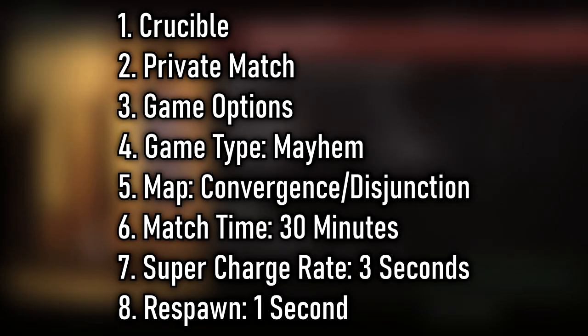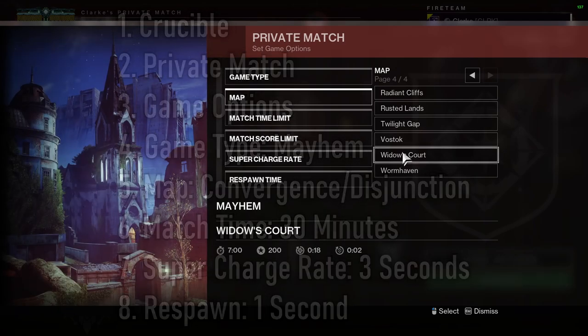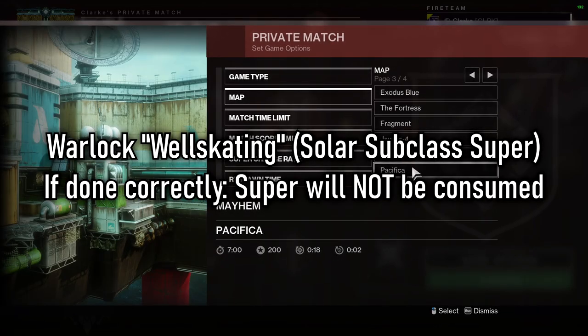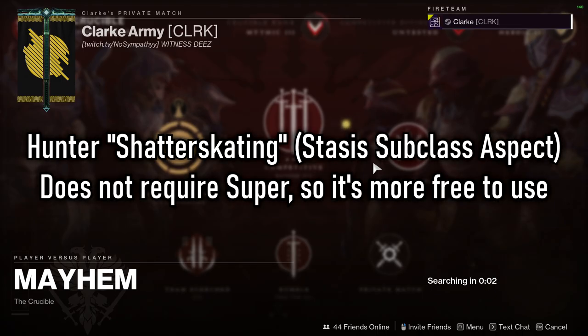Titan and warlock both need their super in order to perform this. Titan will consume their super, while warlock will not consume their super if you do it correctly. If you go into the Crucible, you can set up a private match in a game mode called Mayhem — this way you get infinite supers straight off the bat.